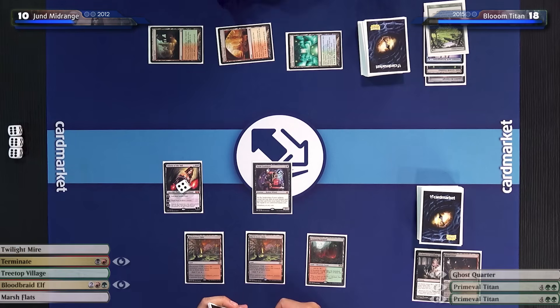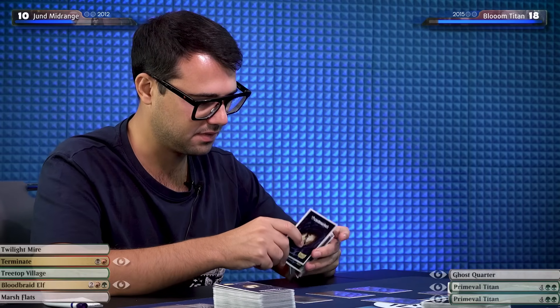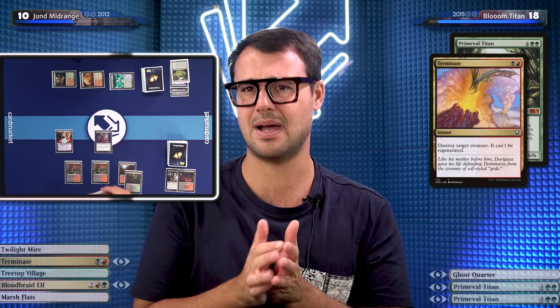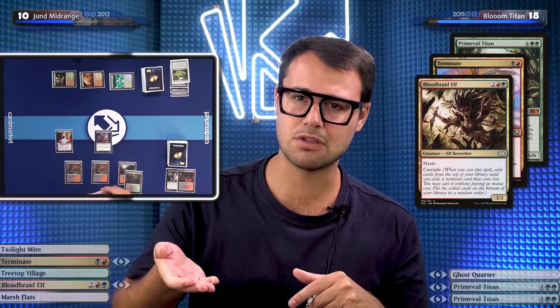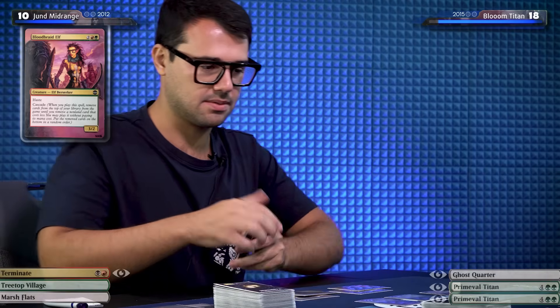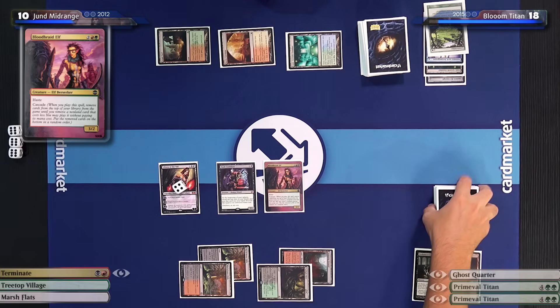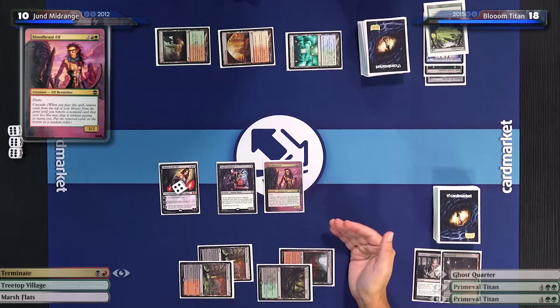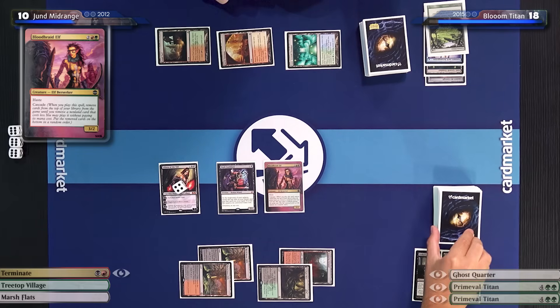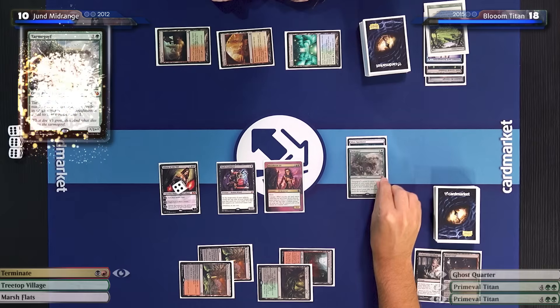Dark Confidant flips — speaking of my Titans. If you just play Titan without Amulet, it's actually time to edict you. There is a Primeval Titan coming down from Carl's side next turn, but I can't hold up Terminate; I can't play around him going land, Amulet, Primeval Titan. So I just have to play Bloodbraid Elf and see what Cascade does. It's a very skill-intensive mechanic — you reveal from the top of your deck. Back in the days Cascade was random; nowadays it's deterministic. Whatever costs less than four comes into play.